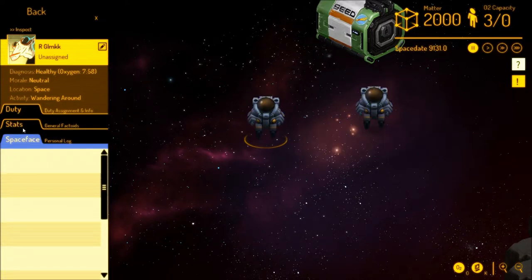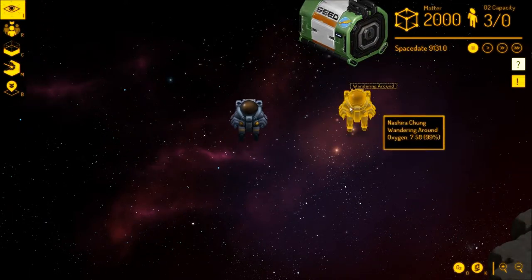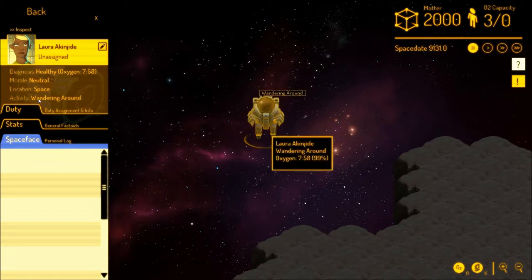These folks are new to us, so it's just our first time. All three of them start off as enemies, but they'll work together and become better. For example, this is their oxygen level, this is their health. They're neutral — not happy, not sad, just eh. And their location is space, and they're wandering around right now.